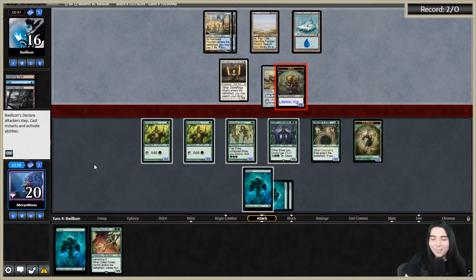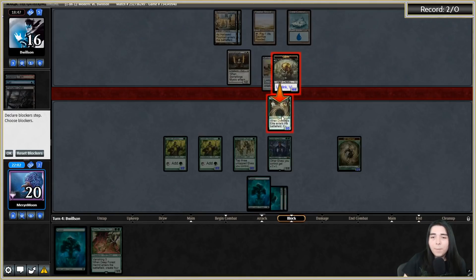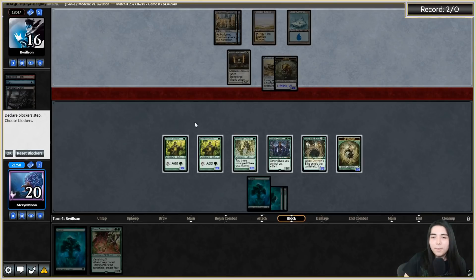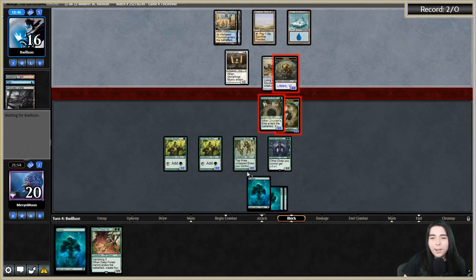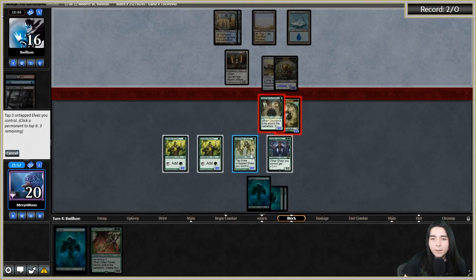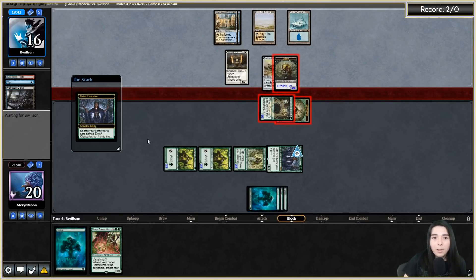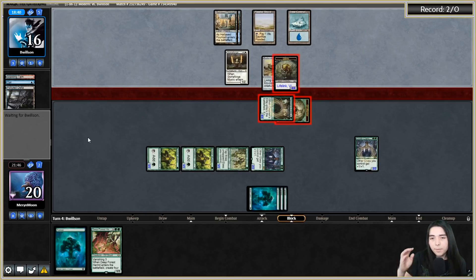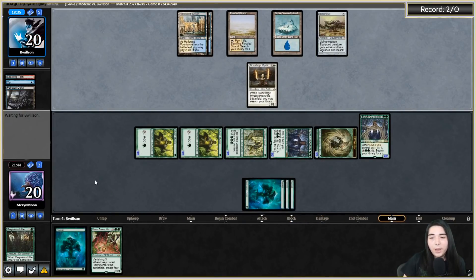Do I trade off here? It costs three to return Batterskull to hand, so they can't really afford to do that. I think I trade off Dwynen's Elite for it - but hold on, they have a Path. I could double block. I'm going to trade off and activate Clan-Caller to grab another one. But if they path one they'll just eat the other - they let it go though. I'll take that trade, it was a fine trade.